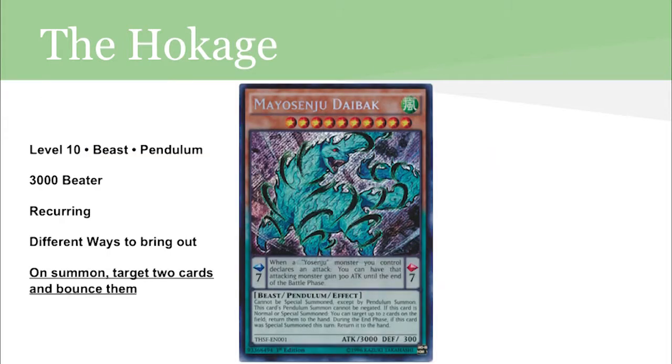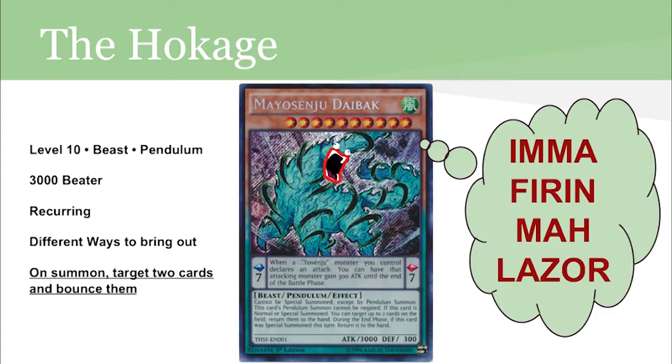The boss monster is that air wolf ghost thing. Mayosenju Daibak is a level 10 pendulum monster. Why is he the boss? He's a 3000 attack beater. He's recurring and you can bring him out by tribute summoning or penduluming. And best of all, on summon he bounces two cards. He's more of a win-more than a win condition, but he makes the deck worth playing.